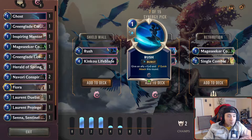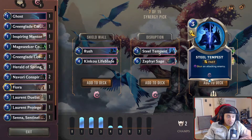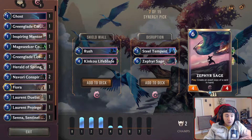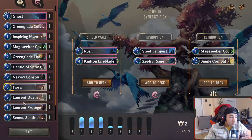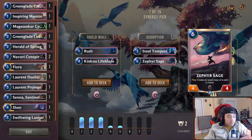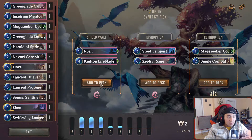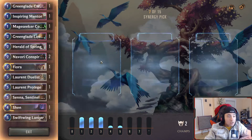Rush — give an ally plus one plus one and quick attack. Kenku Lifeblade is also really good: Elusive, Lifesteal. Makes it very hard to race you. Create an exact copy of a card in hand — we can create another Fiora, another Shen. Swiftling Lancer — this is decent, and this is really good with Fiora. But I think Kenku Lifeblade is just better overall. It's just an amazing card in Arena.